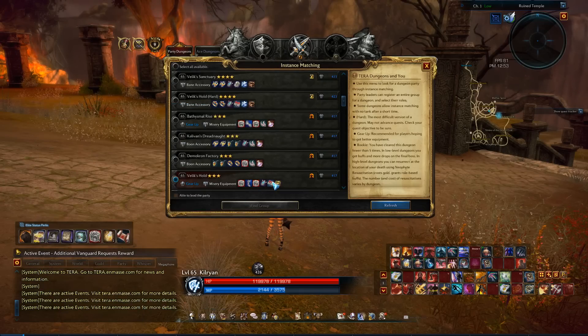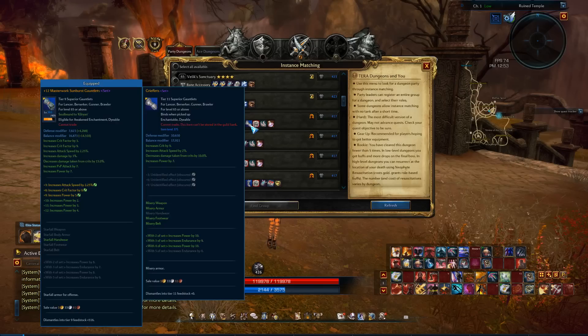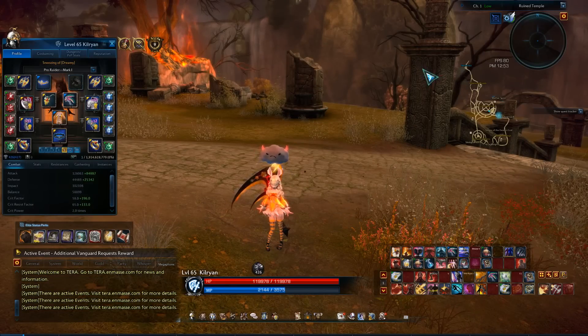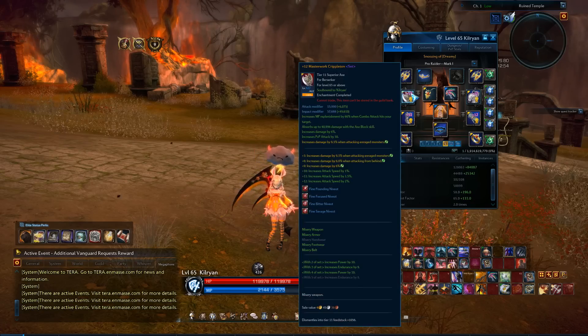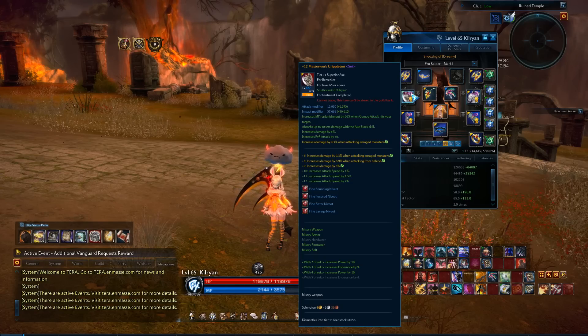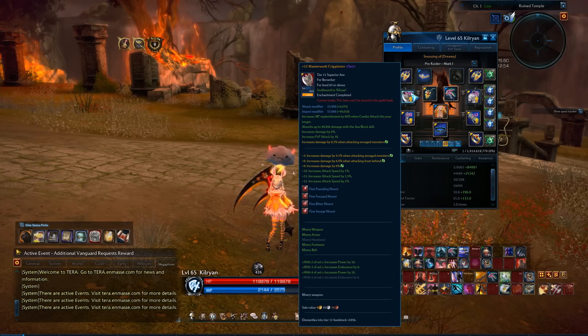Once you are able to queue for these dungeons, this is where you'll obtain Misery gear. Out of Velix Hold you'll be getting your Misery weapon as well as Misery boots. Within Bethesma Rise, this is where you'll get your Misery armor and Misery gloves. Misery is definitely a set where you can essentially say you've reached an average mid-game level in Tera. Once you've obtained Misery, you can only go for the best-in-slot gear at that point, so this is the set you want to prioritize getting up to plus 12 with proper rolls, because with this gear you can run any content available in the game.